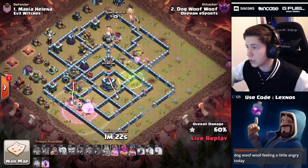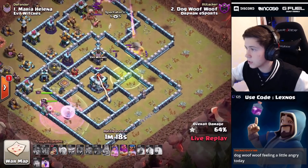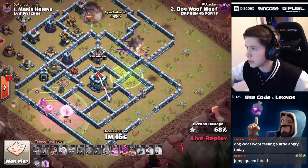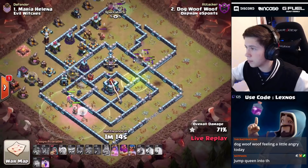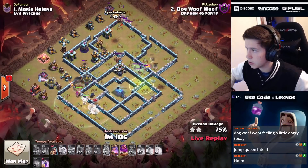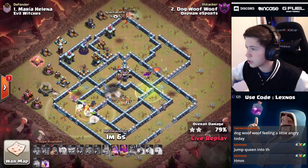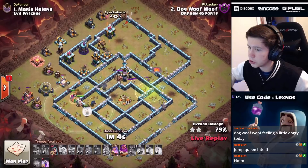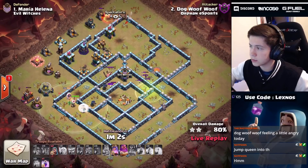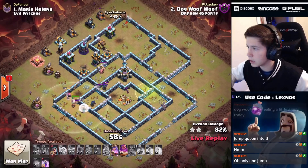He still has a chance at getting some really good percent - maybe even a triple - as long as that royal champ can get the town hall down and bounce a few extra buildings with her ability. The queen and warden can pretty much reach everything else. Does this still have a chance to triple? We got that warden ability. Our royal champion goes down. We've got one more rage spell and a minute on the clock.